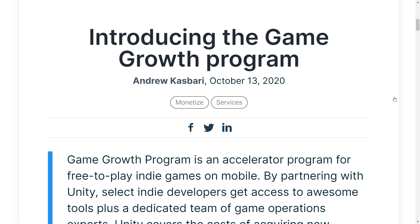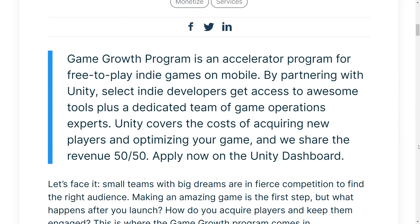Unity today announced their Game Growth Program. Unity was recently funded — they were flush with cash because of their IPO — and their first move is a really interesting one. In a nutshell, Unity are essentially becoming a publisher, but a non-conventional one. It's an accelerator program for free-to-play indie games on mobile. You partner with Unity, select indie developers get access to awesome tools and a dedicated team of operations experts. Unity covers the cost of acquiring new players and optimizing your game, and you share the revenue 50-50.